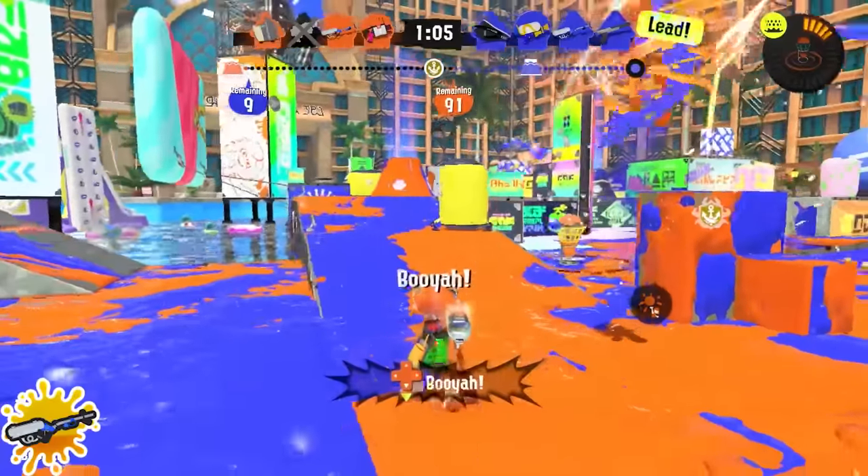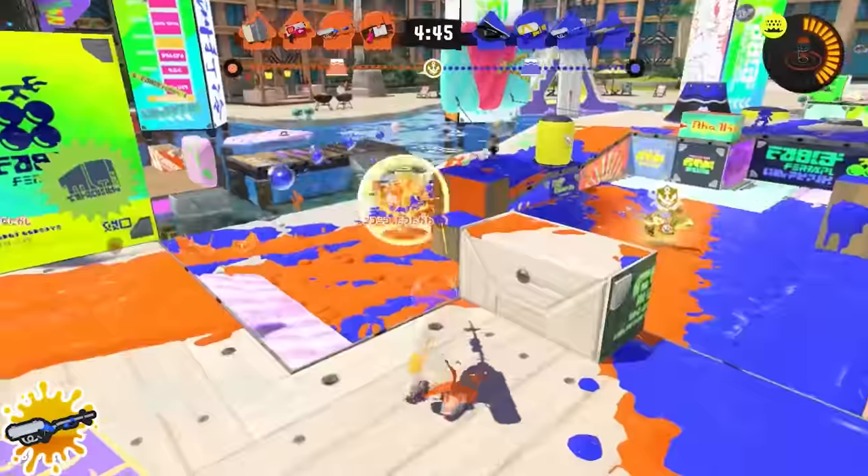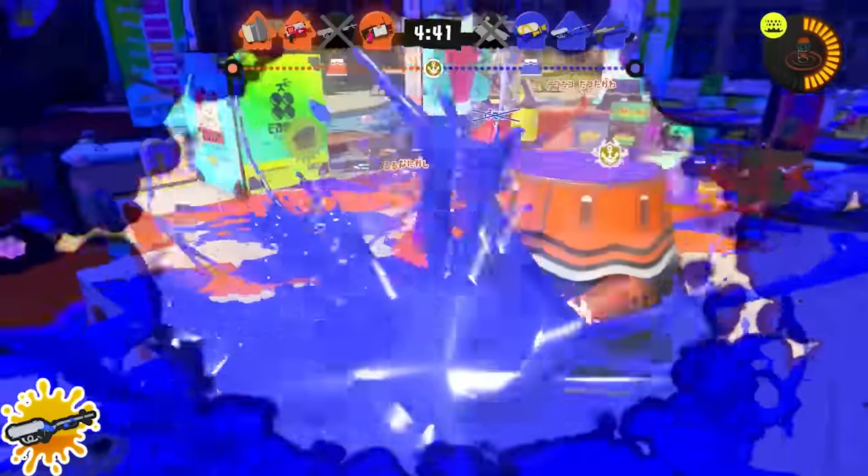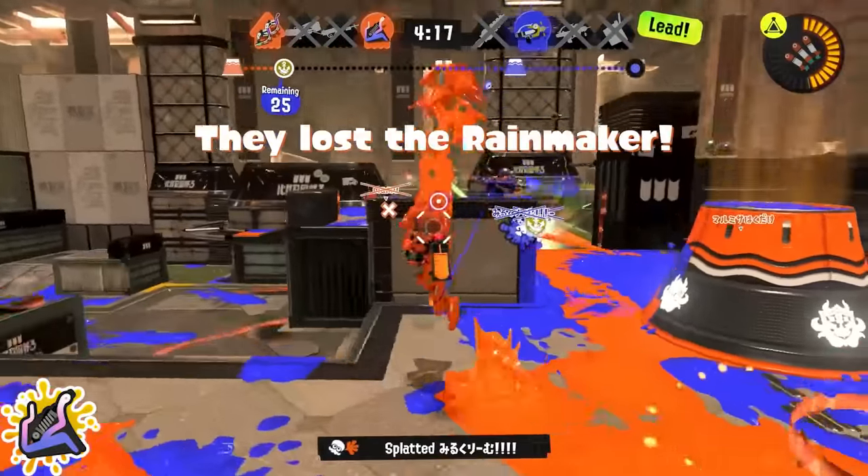Yoyo/Undercover Slosher players: do not forget to set up your mines. With the combination of mines plus Wave Breaker, you are actually really difficult to rush down. But if you don't have your mines set up beforehand, you're not going to be able to defend yourself as easily.